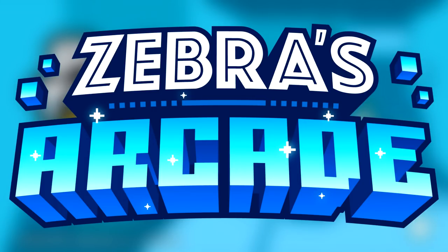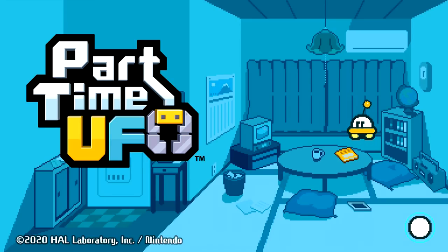Hello ZebraHerd, welcome to Zebra's Arcade, a series where we try a new game every episode. Today we're trying Part-Time UFO, a wonderful little game made by the creators of Kirby — HAL Laboratory, the developers who make all the wonderful Kirby games. This released on mobile devices not too long ago, but now it's available on the Nintendo Switch and I'm really excited to give it a try. Let's get started with Part-Time UFO.